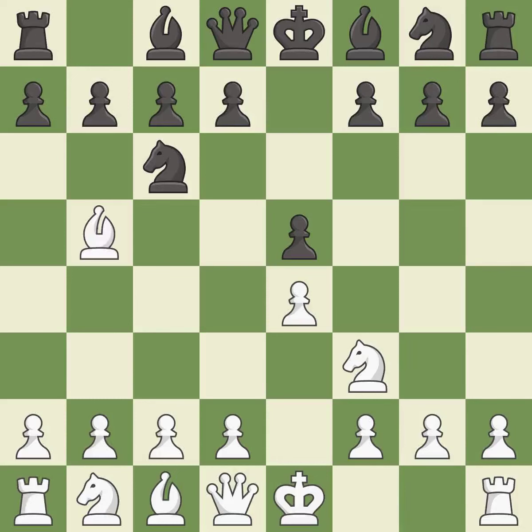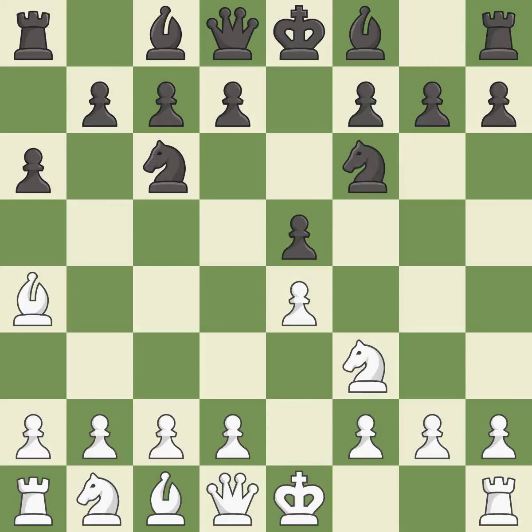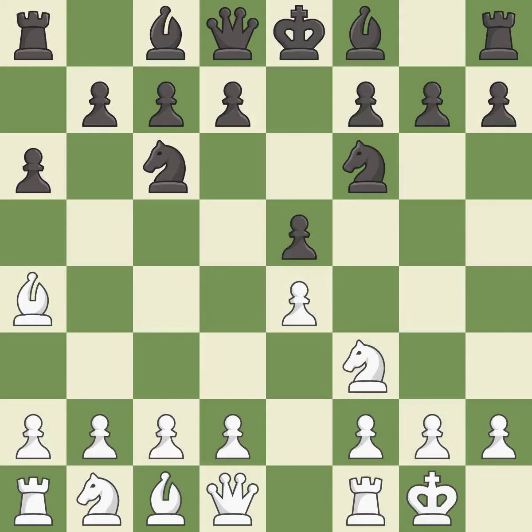The Ruy Lopez opening develops the bishop to immediately attack the knight on c6, the lone defender of the e5 pawn. a6 forces the bishop to decide — exchange or retreat. Ba4 safely retreats the bishop while keeping pressure on the knight. Nf6 attacks the undefended e4 pawn and develops the knight at the same time. Castling gets the king out of the center and prepares to develop the rook to e1.